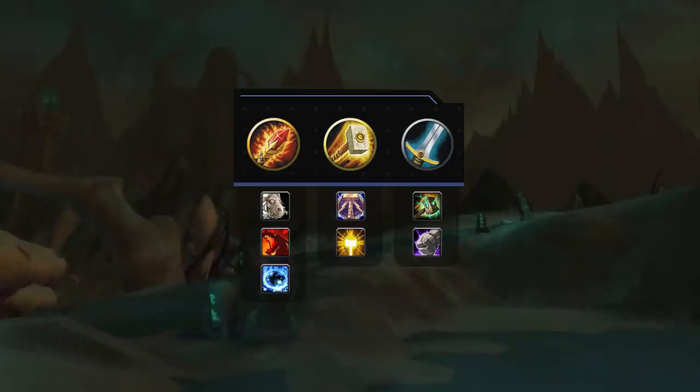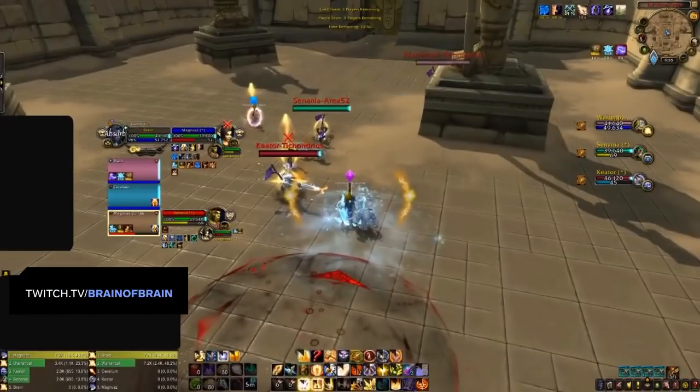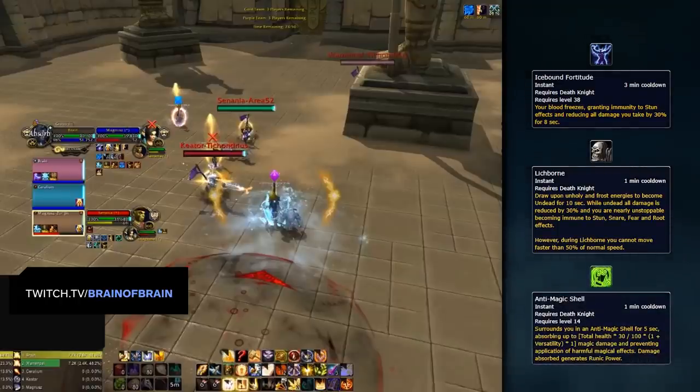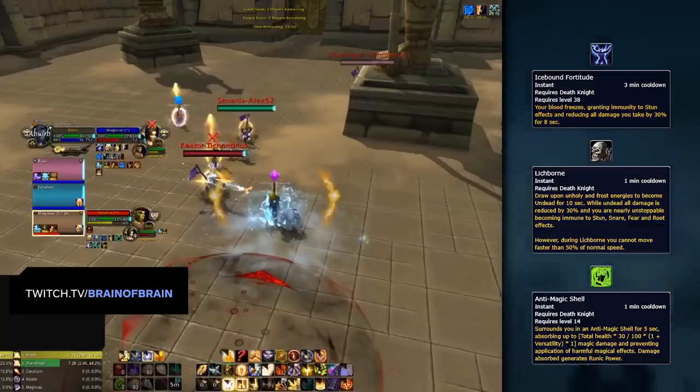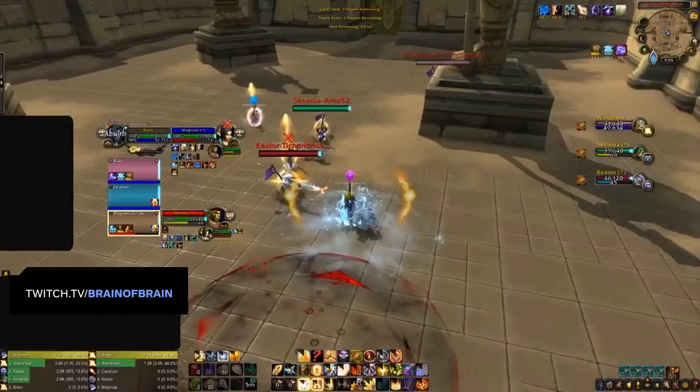Let's first look at a very basic form of cross-CC that can be performed against most teams in the opener. Here we have a DK cleave, which is one of the few setups that WMP can struggle with. DKs have a well-rounded toolkit for dealing with WMP, being able to break CC with Icebound Fortitude and Lichborn. When combined with Anti-Magic Shell, this makes them difficult to control for Mage teams. Fortunately, with Invisibility active, the opener allows WMP to get cross-CC started early in the game.